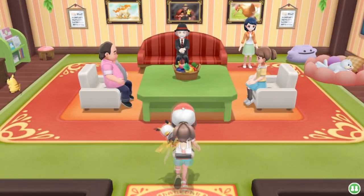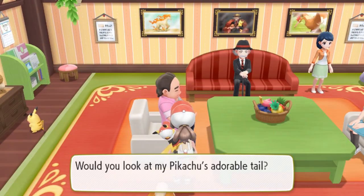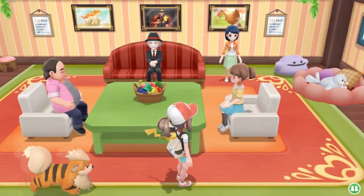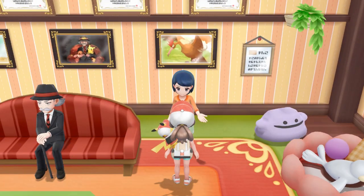In Pokemon X and Y, you were able to actually go and buy new clothing, which was very cool. In Pokemon Let's Go, you're able to personalize yourself as well as your Pikachu or Eevee, depending on which game version you have. However, you're not able to buy the clothing.